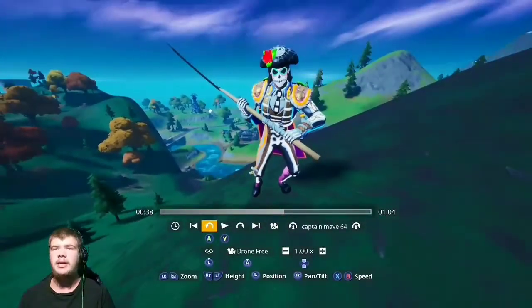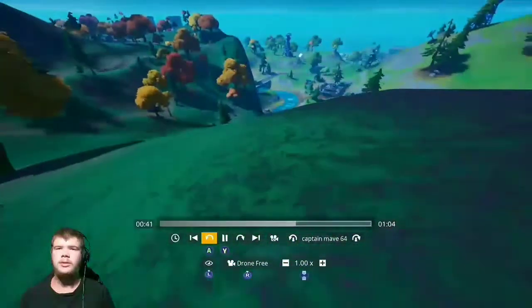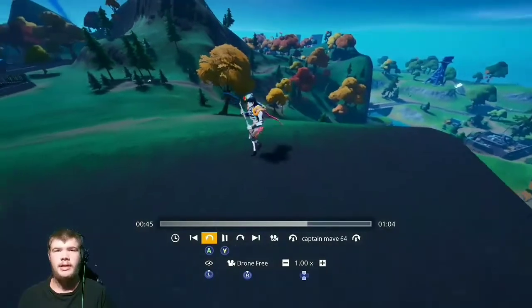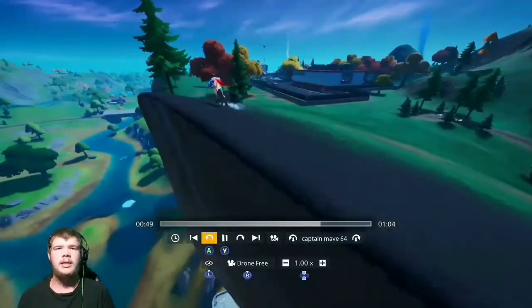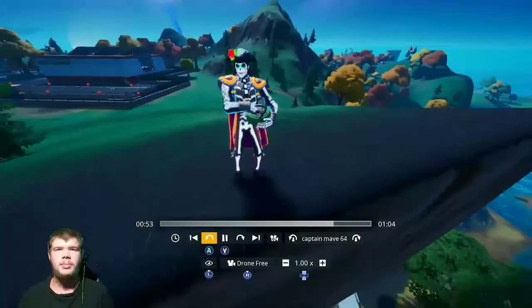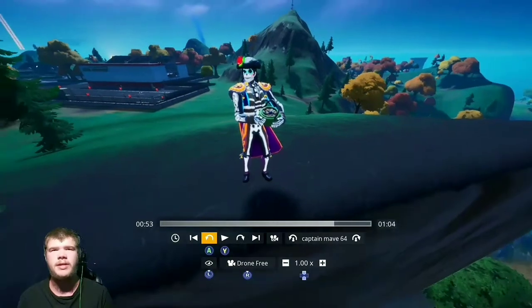Yeah, that's how Dante is reactive - that's how he glows in the dark and everything. Let's pause it real quick and get in front of him. Oh my god, it's a nice looking skin. I mean he really does look nice. I like the way he looks glowing in the dark. I kind of wanted to get his pickaxe but it was just so expensive, so I just wasn't gonna get it.